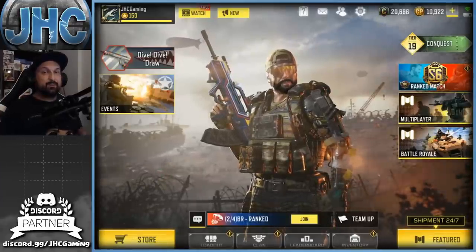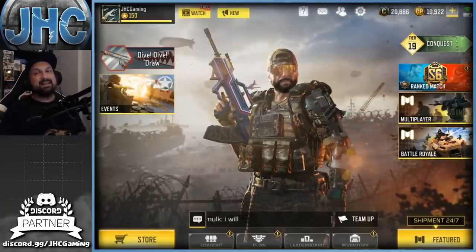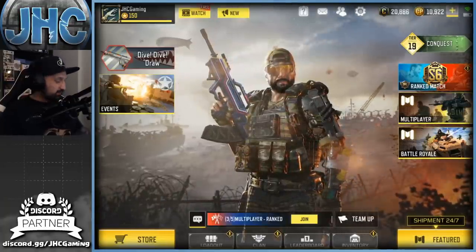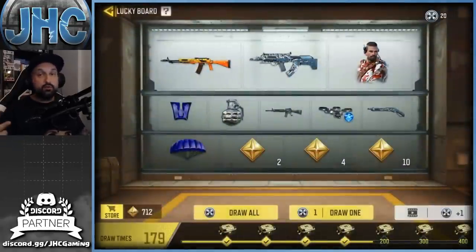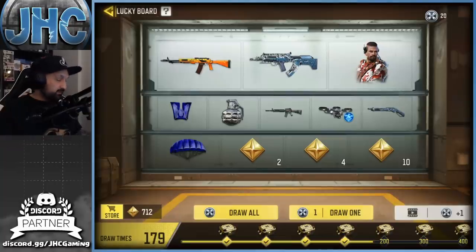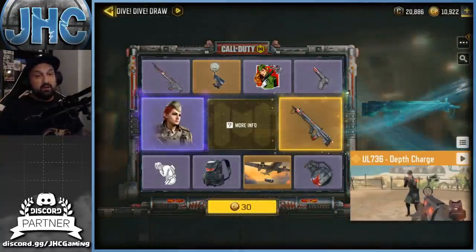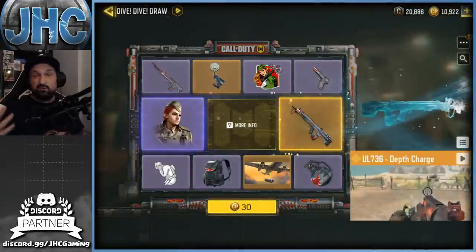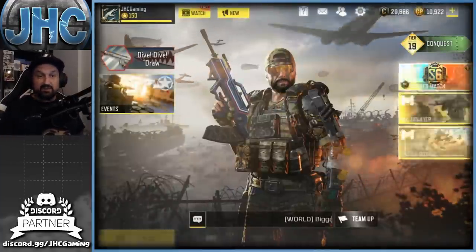What's up guys, Johnny here back with a brand new Call of Duty Mobile video — crate opening once again on the channel. It is Monday, we do crate openings. Got quite a few things to check out today. First of all, the new lucky board is here, it did reset a few days ago. I did spin a few on stream but I got 20 spins today. Also a brand new lucky draw — maybe we'll take a few spins. There's a new legendary and a brand new soldier, so let's see if we can get lucky today.